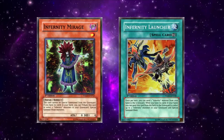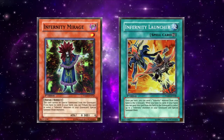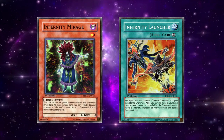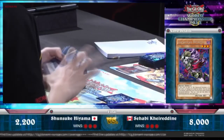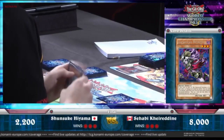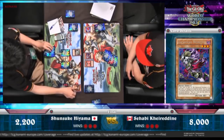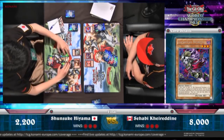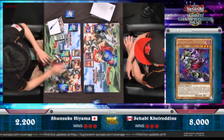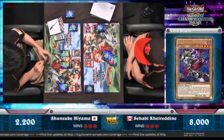They had swarming capabilities with Infernity Mirage and Launcher to help the archetype spam synchros, Launcher being such an amazing card that even to this day it is still at one. A lack of hard once-per-turns on these cards helped the archetype turbo out as many synchros as possible. Graveyard setup for Launcher and Mirage was boosted with cards like Infernity Inferno, Dark Grepper, and Armageddonite, and they had many more ways to summon monsters with Stygian Street Patrol, which came later in Duelist Revolution.